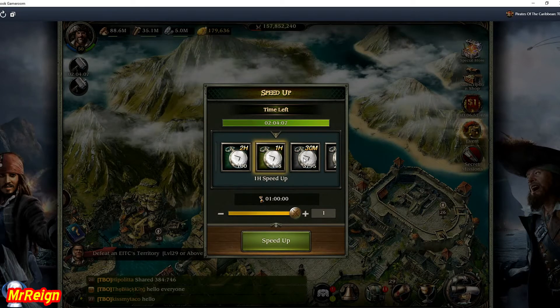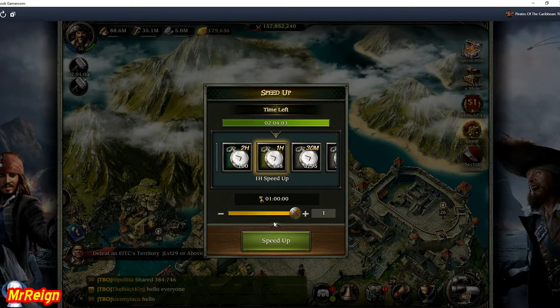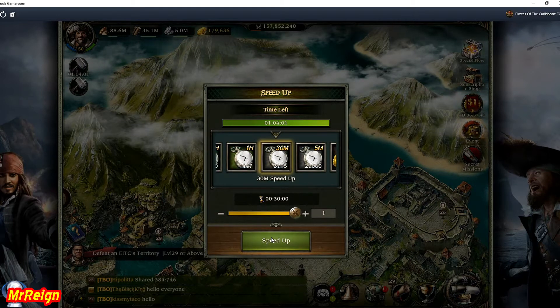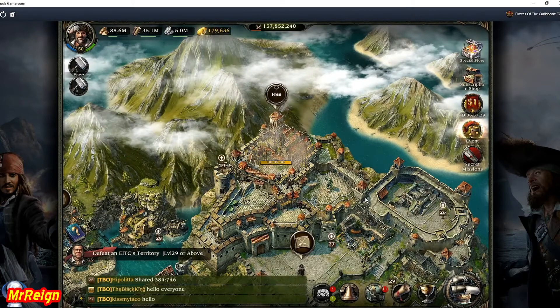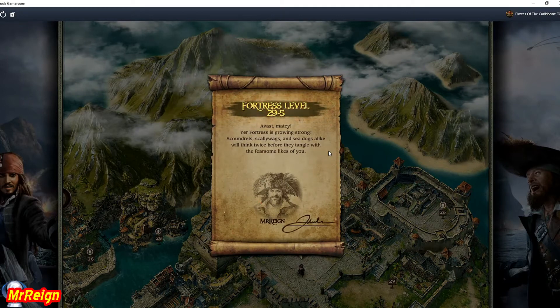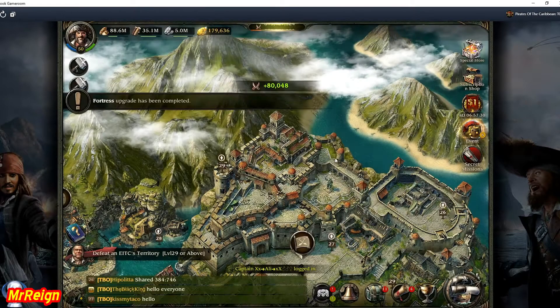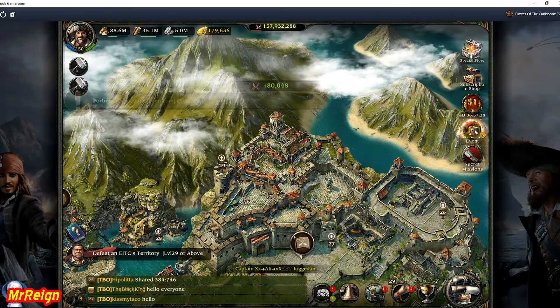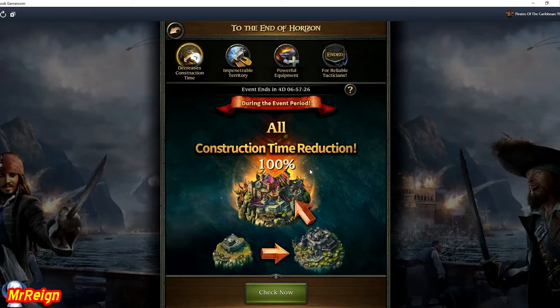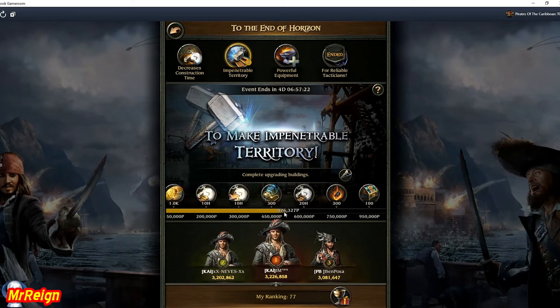But it still wasn't the case. In the end I upgraded - I think three or four big buildings. When I'm speeding up like this I like to use a little bit of everything because it's always good to have different quantities of speed-up amounts so they can be properly calculated. That is 29.5, so there's one more upgrade needed. As you can see I got my Impenetrable Territory profits right there.